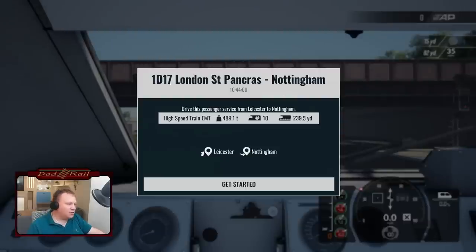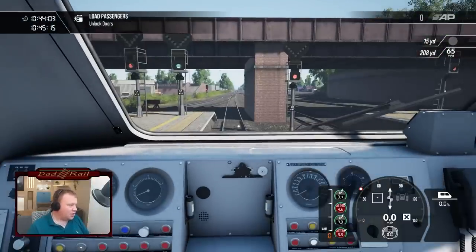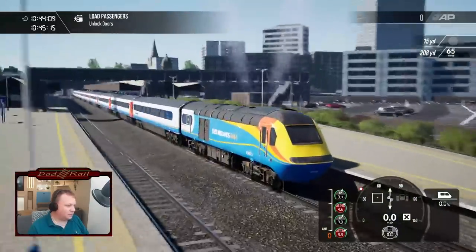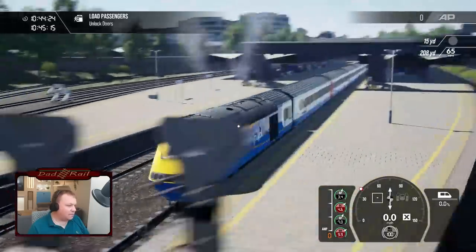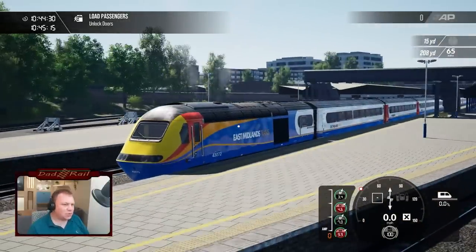So here we are — one Delta 17, London St Pancras to Nottingham. High Speed Train EMT, we are 489.1 tonnes, 10 coaches which is 239.5 yards. Let's start by having a look round outside — she looks and sounds really nice. This HST Class 43 is the Valenta 185 engine version, which is not quite as loud and meaty as the original engines but nevertheless quite nice.